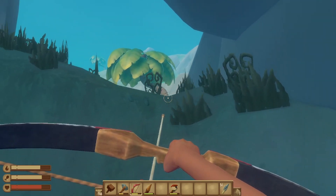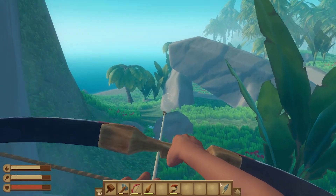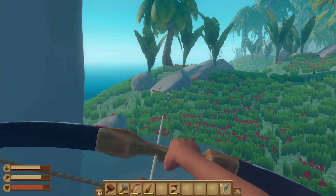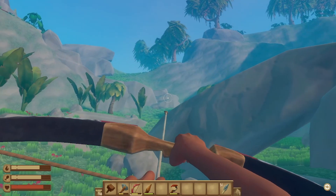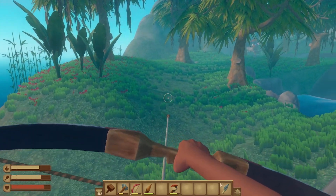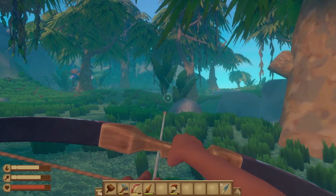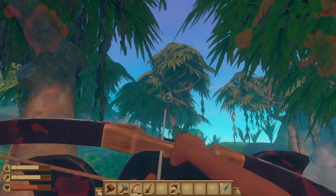I haven't been to an island like this that I know of. Come back with a shovel. Does this look familiar? I mean, they all look a little familiar, don't they? Just can't quite tell. There's a trading post. There's a boar. Let's take him out.